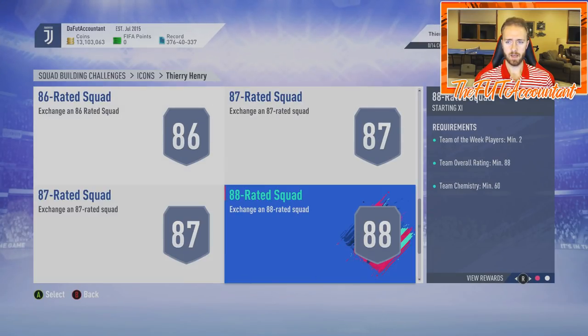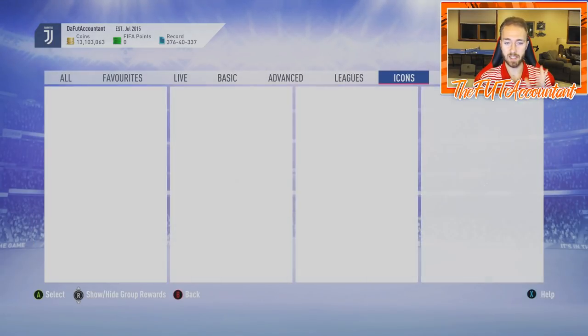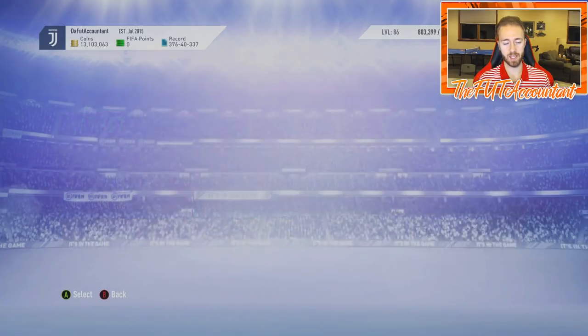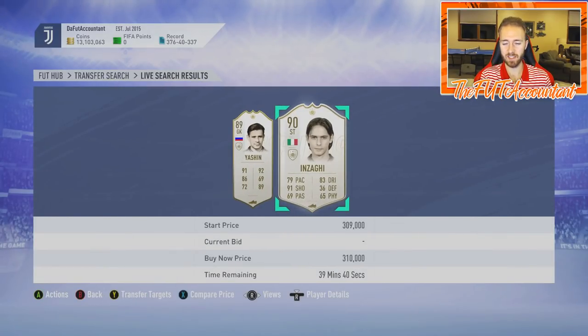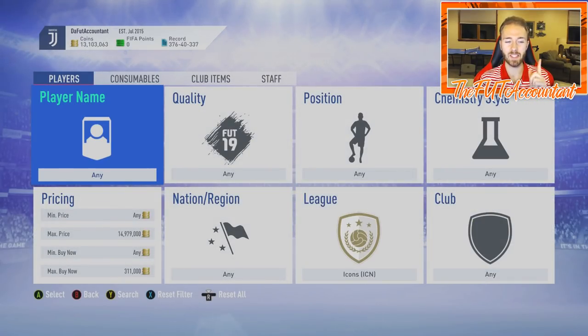You need 2x 88-rated squads, 2x 87s, and 2x 86s. I don't think a lot of people are actually going to end up doing the Henry SBC. Honestly, it doesn't make me want to invest in base or baby icons — those cards we just looked at at 300k. I don't think I want to invest in those because I don't know if they could go up. The only reason they would go up is if I saw SBCs requiring two or three icons. But right now EA is just requiring more and more high rated squads and more informs instead of adding in more icons as requirements.